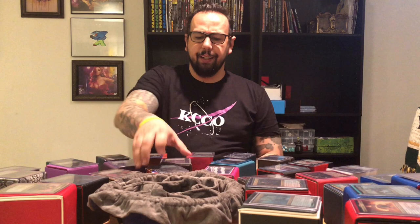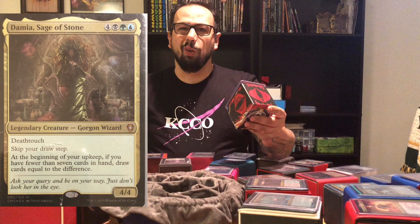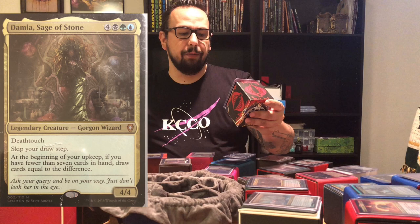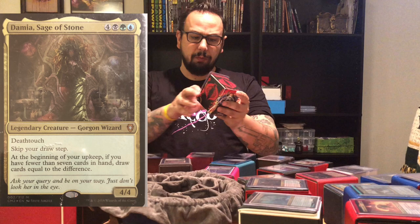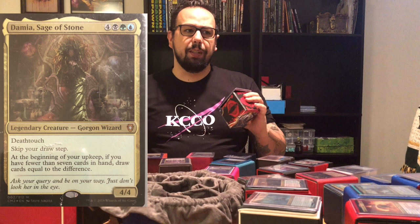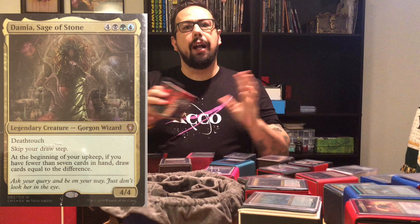Since we did my G.I. Joe deck, we have to do the Cobra deck next, right? The commander for this one is Damia, Sage of Stone. She's a Legendary Gorgon Wizard, a 4/4 for 7 — 4 black, green, blue. With Deathtouch, skip your draw step. At the beginning of your upkeep, if you have fewer than 7 cards in hand, draw cards equal to the difference. Mostly in the deck I run snakes, because Cobras, right? I have just about every kind of snake you can think of, and I've supplemented just a few Gorgons, especially Legendary Gorgons, so I have a nice power level in there to help balance out the snakes.